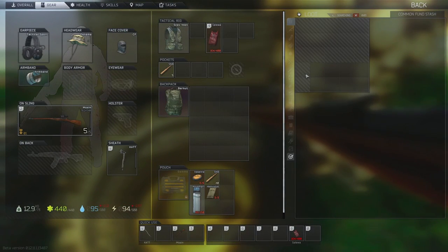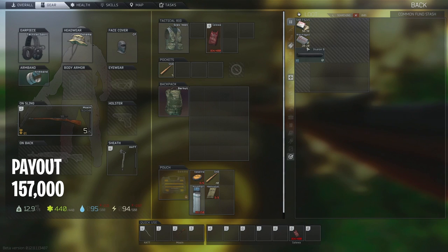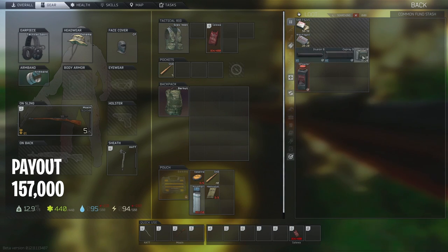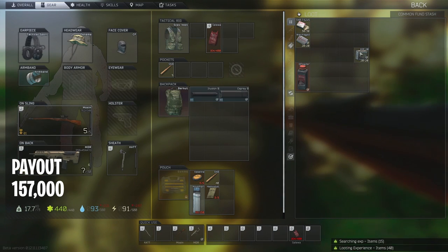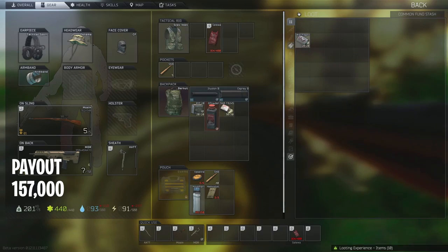When you are looting this I would lay all the way down. You can get a pretty hefty amount of stuff out of this, as well as a red rebel. All this gravy stuff right here.